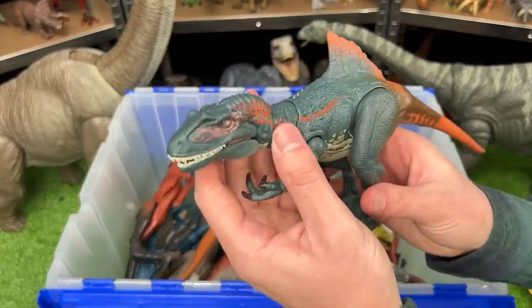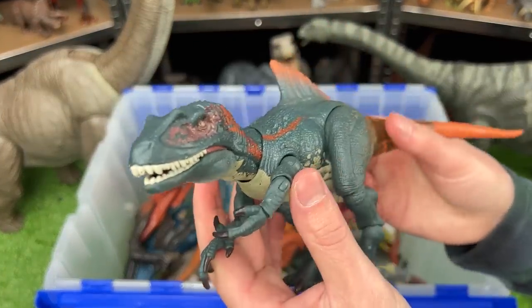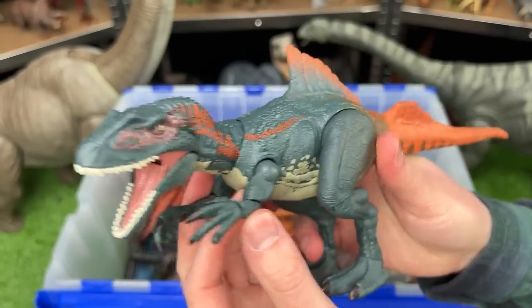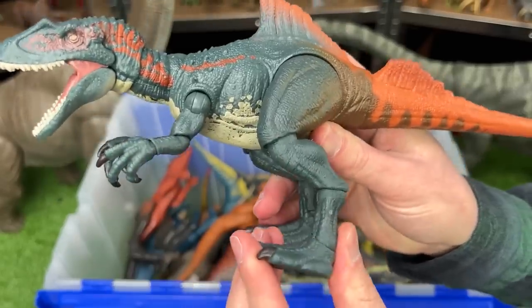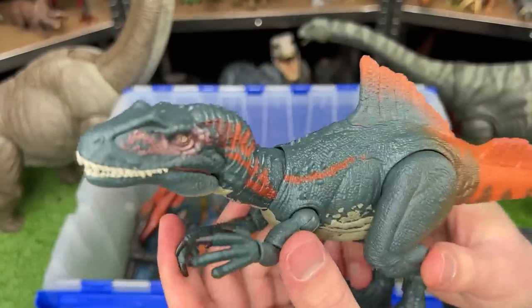This next figure I got is one that I bought quite recently. This is the Hammond Collection Concavenator. Just like the T-Rex that we saw earlier, it features a very poseable body — you can basically adjust any limb that it would be able to move in real life. Plus this is just one crazy looking dinosaur species.